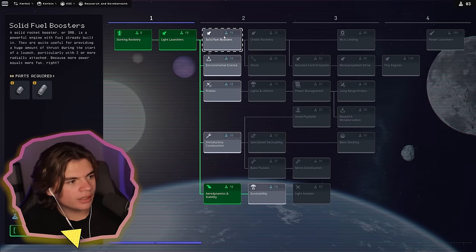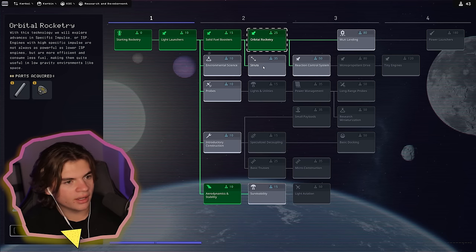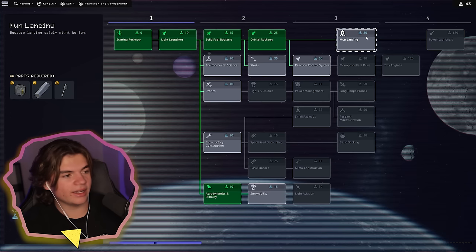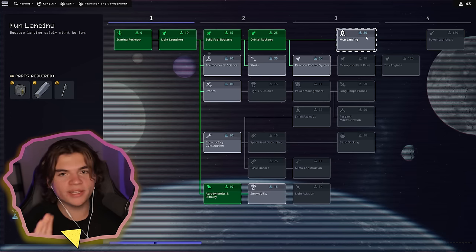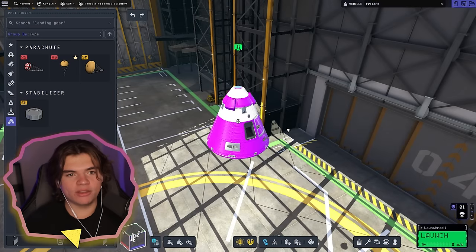Let's see if there's anything else we can buy. Solid fuel boosters are going to help with launches, so let's do orbital rocketry. We probably want that for our thing too. We're already almost to the moon landing node! So this should definitely be possible — we need a rocket to orbit Kerbin and land in the water.